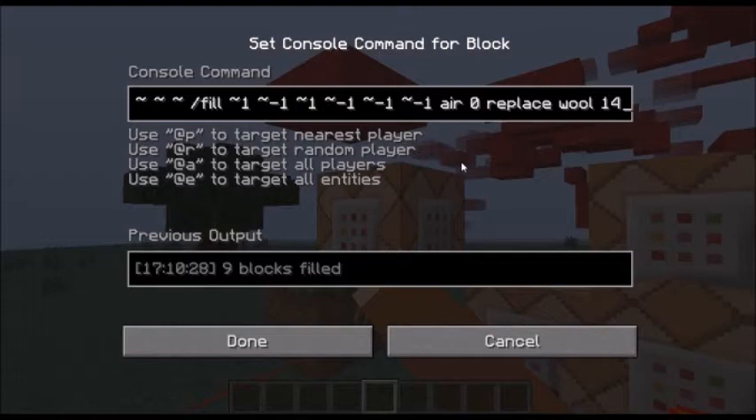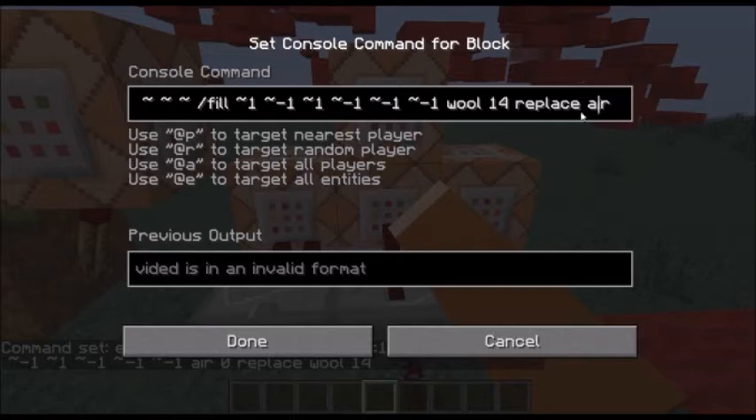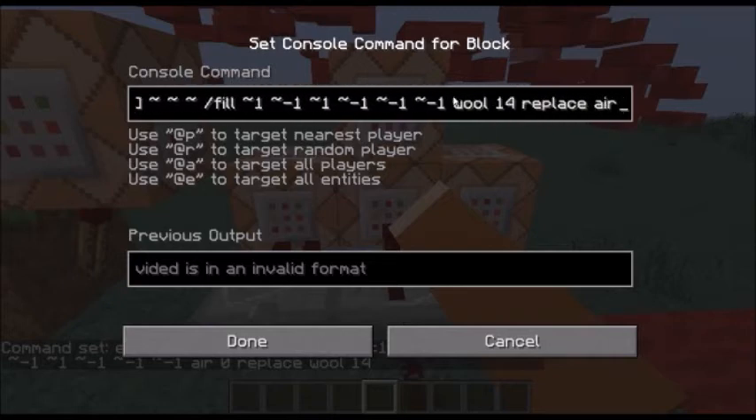It fills underneath you with air and only replaces wool, so it can't replace the ground or anything and destroy your whole place. And same here — this is the main wool command which puts it under you. Fill and all that. Then it replaces only air so it doesn't destroy your build.